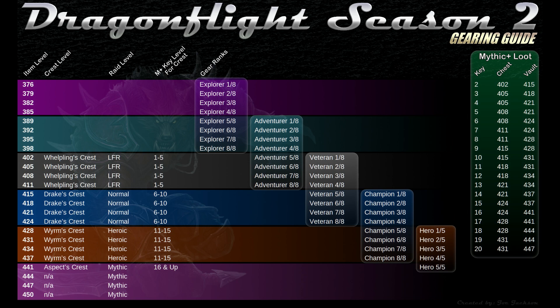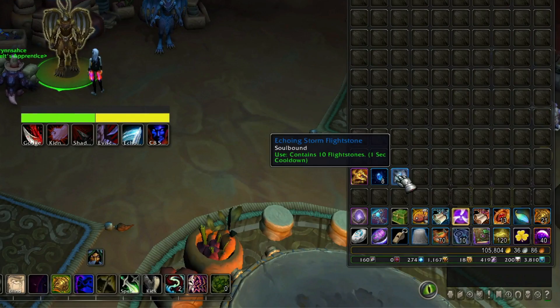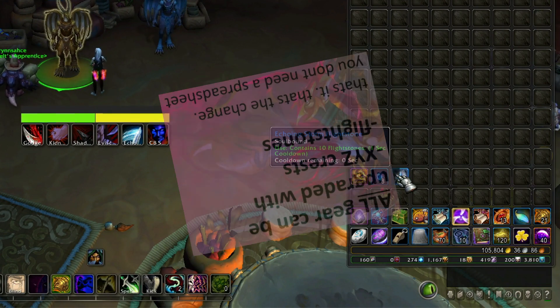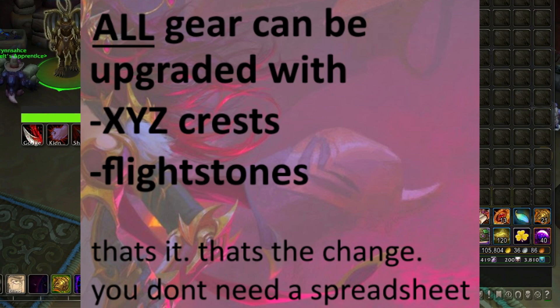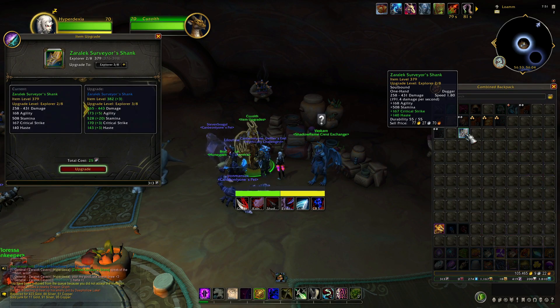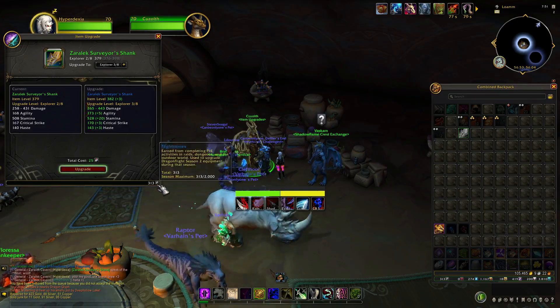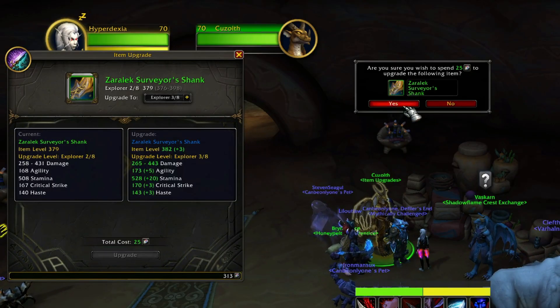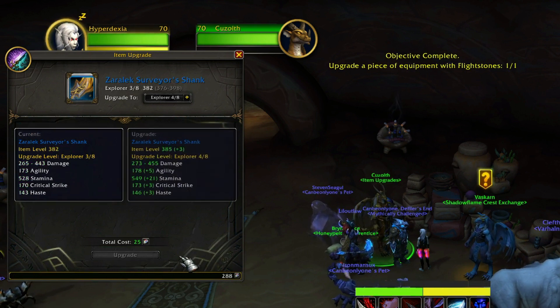There are different ranks of gear — Champion and Hero — but the key thing to know is that a piece of gear can only reach a certain item level before you need to switch to a higher ranking piece. It can seem daunting when you look at spreadsheets, so keep it simple: as long as you can upgrade one piece of gear, just keep repeating that process for Mythic Plus, raids, or whatever content you're into.